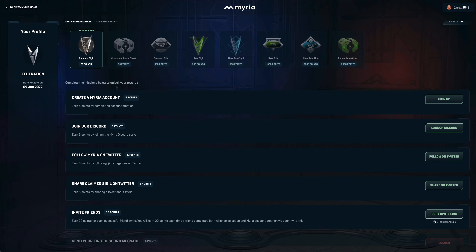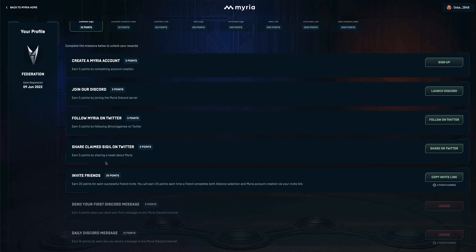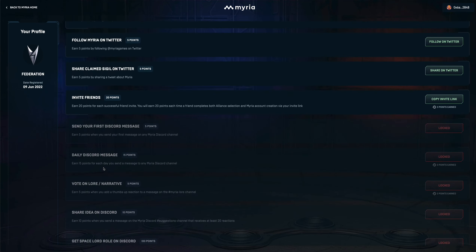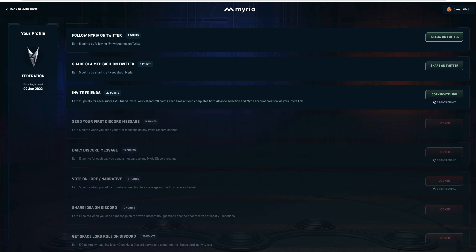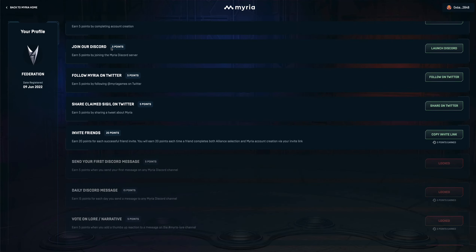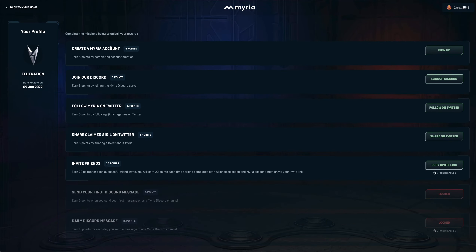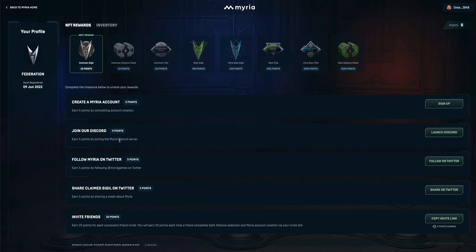Here there are missions that you can complete to earn points and claim your NFT rewards. Down below, it's still locked — I'll show you later how to unlock it. There are many ways to earn points. Each mission has an equal number of points: 5 points, 5 points, 5 points.